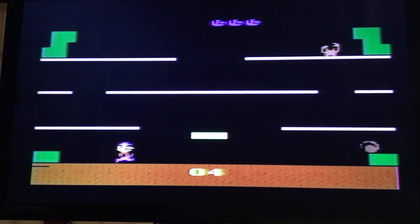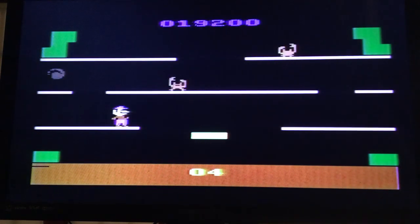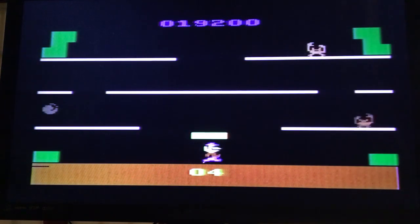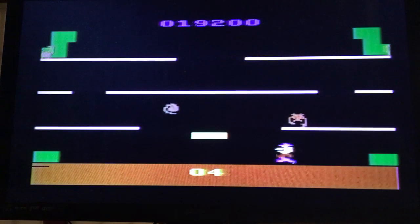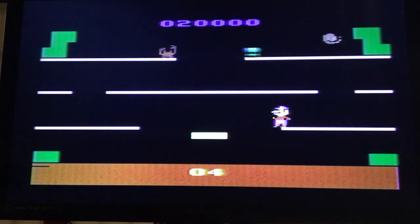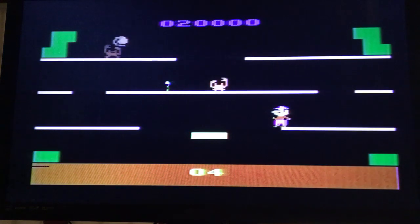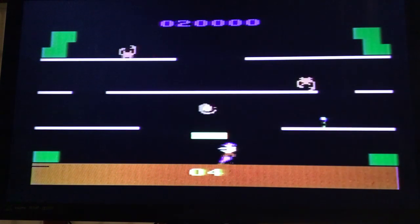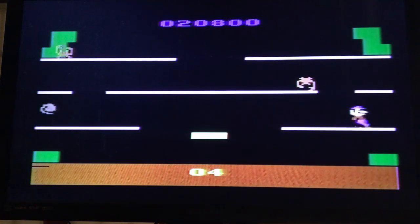Level four — we got these new enemies right here. These are sidesteppers. They're like crabs. One hit makes them angry and they move faster, and then you've got to hit them a second time to flip them over. Oh, I think we got an extra life — we got 20,000 points!